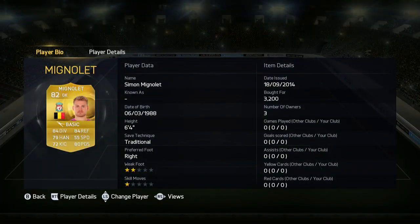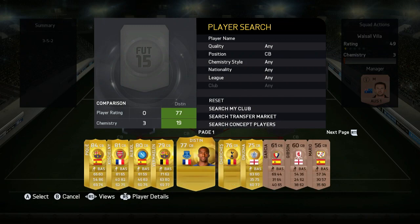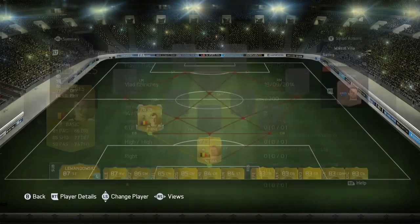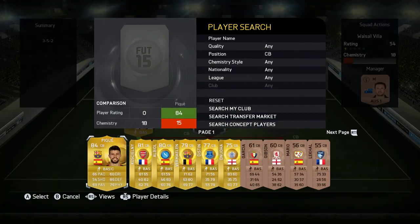Starting off the squad in goalkeeper we have Minle — he's a really good goalkeeper, one of the cheaper ones, cost me 3.2k, 6 foot 4, and he's got really good stats. In the first centre back position we have Chichirez, a really good, really overpowered centre back with 81 pace, cost me 2.2k.